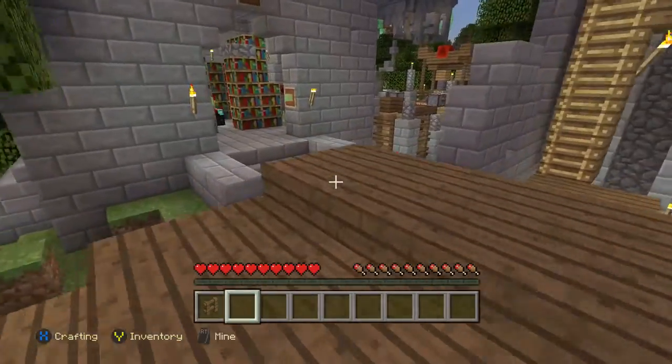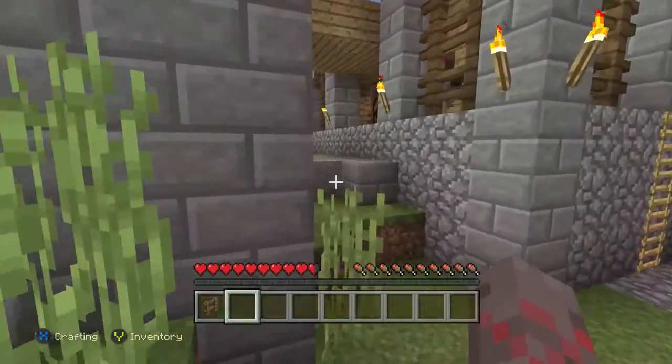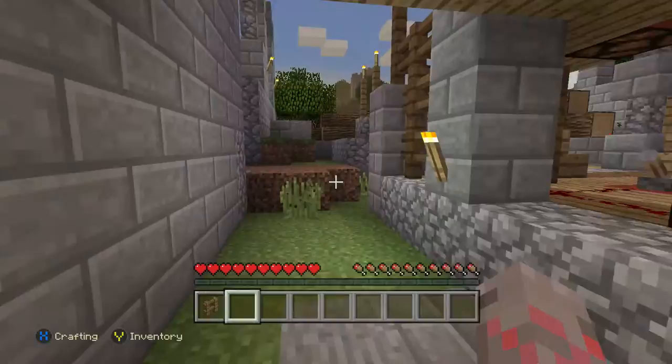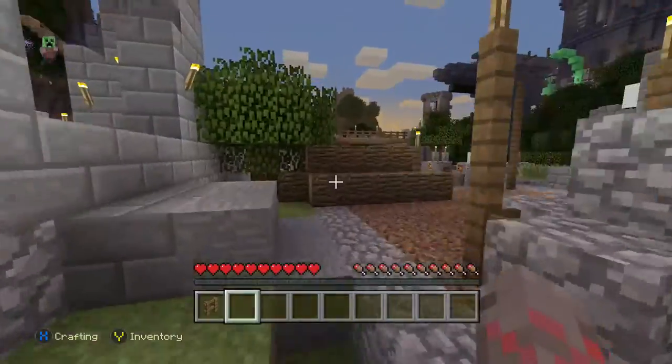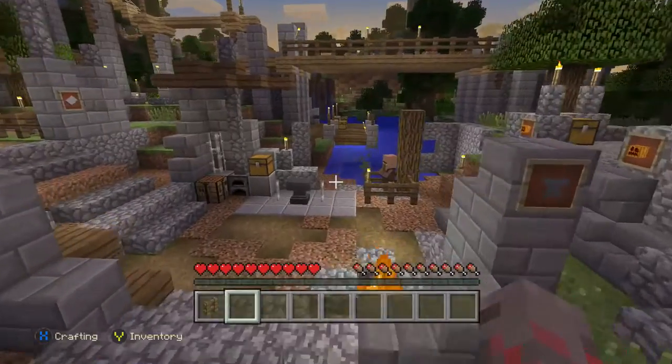Next, we need ourselves a weapon. As you can see, you can walk right through that area if you so desire. So we're going to head on over to the forge area, and inside of the forge area, which is already pre-built, we're going to find ourselves a stone sword.